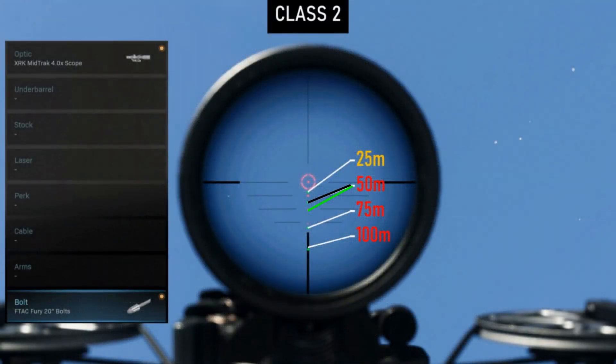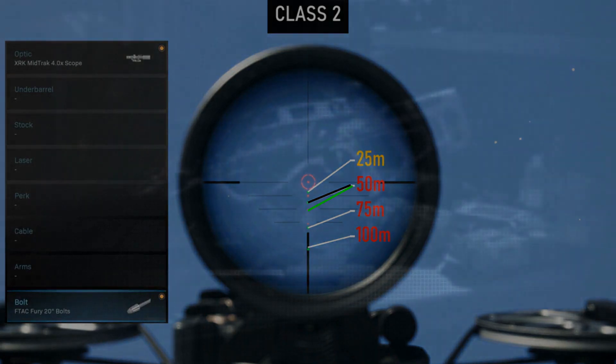Now in part two, there was only one small error I found. In chapter 3, the zeros — the 50 meter zero on class 2 using the four-powered scope is actually the third dot. And that's all for revisions.